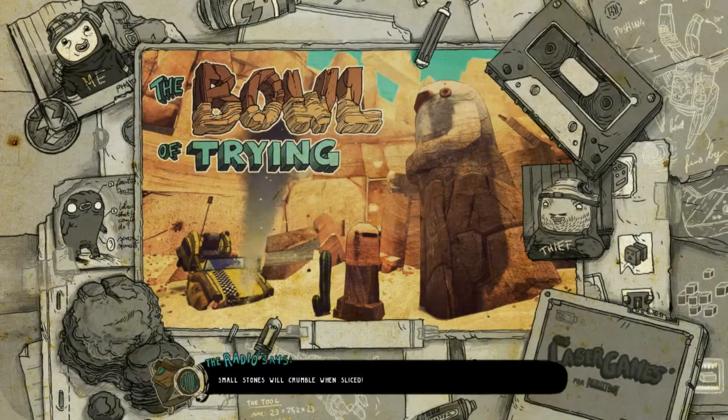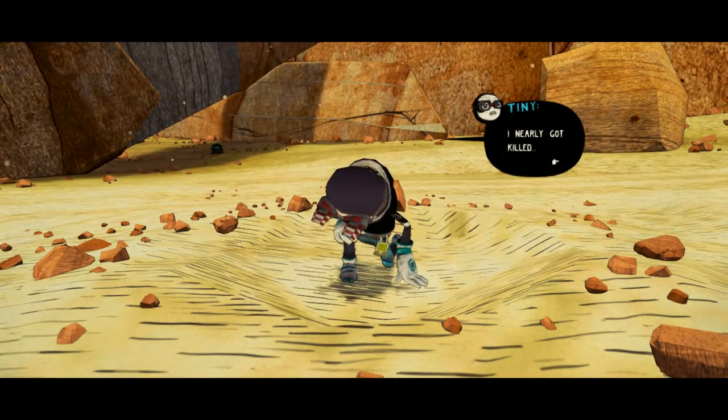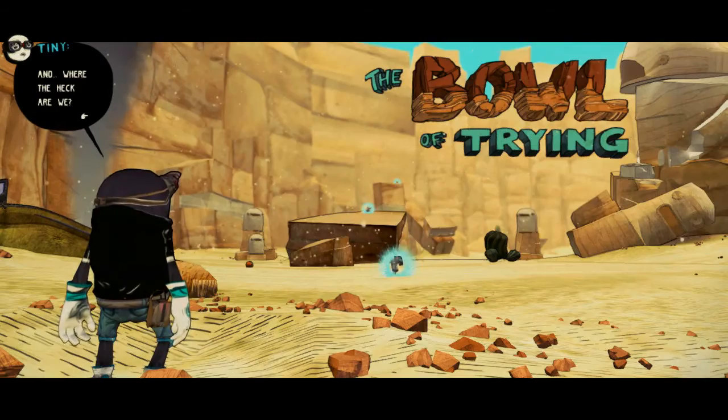Welcome back everyone to another episode of Test Chamber. I'm your host Andrew Reiner. Today we're looking at Tiny and Big: Grandpa's Leftovers. I'm joined today by Adam Beesinger and Dan Reicher. Running joke — I will never get your name right. I have no idea what this game is about. I saw you playing it a little bit — what is the story here?